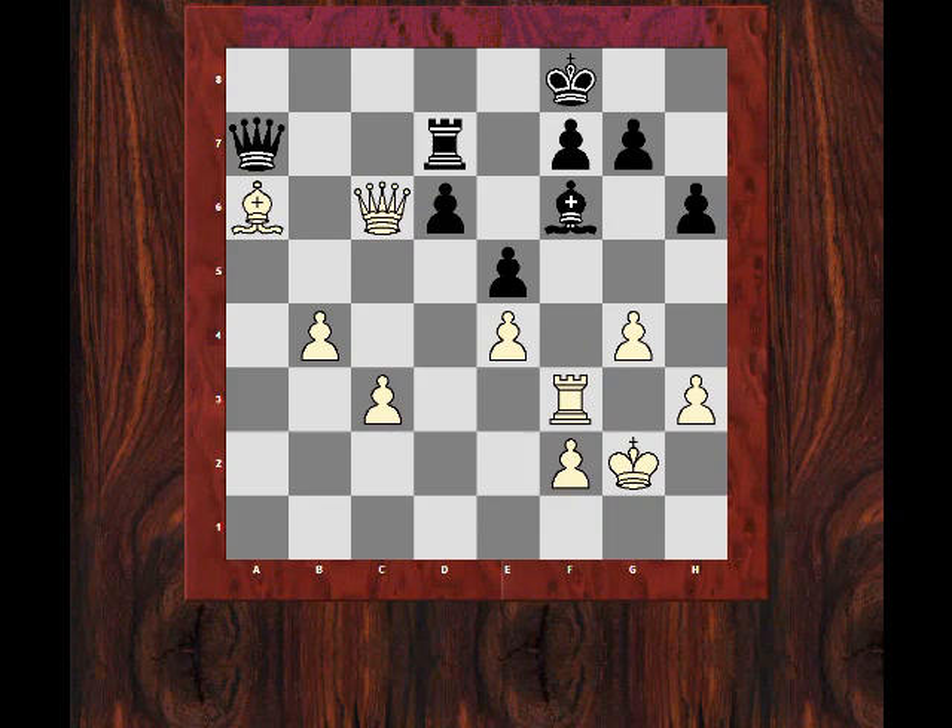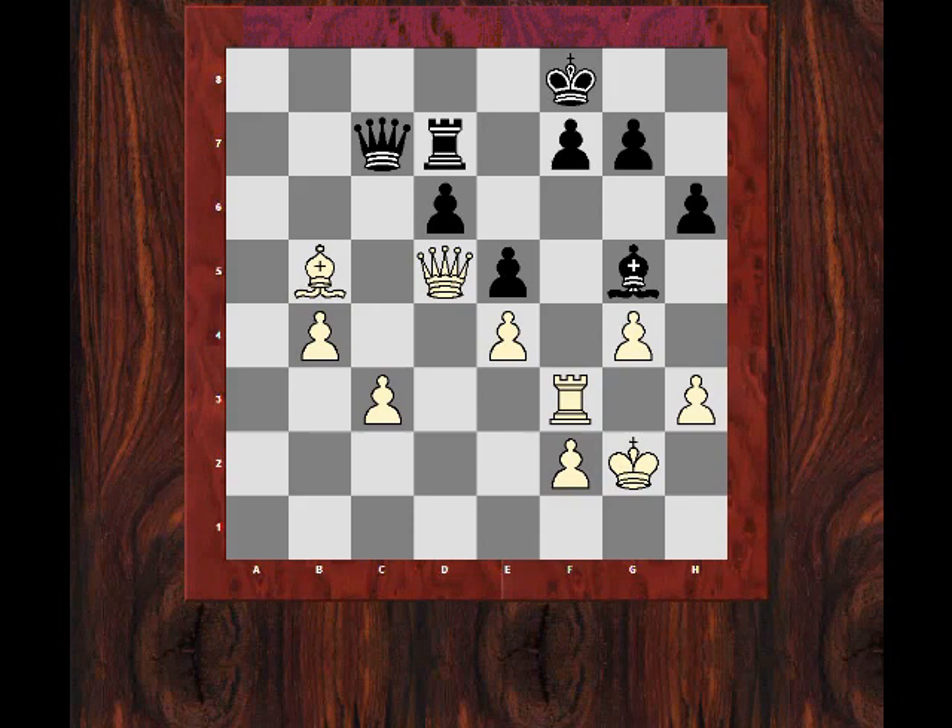This is getting very difficult for black — a pawn down, technically still a very uncomfortable position. Maybe the team felt that opposite colored bishops would be some sort of saving resource at some point. But in this particular position it just seems incredibly difficult. So bishop g5, and now bishop b5, gaining a tempo for a rerouting maneuver.